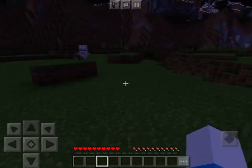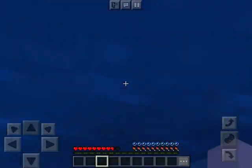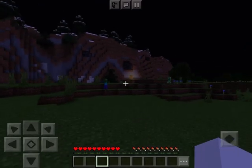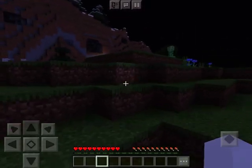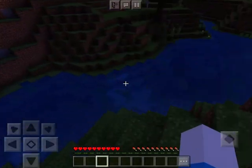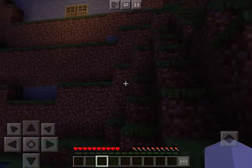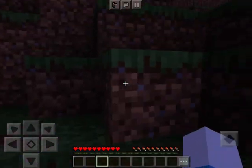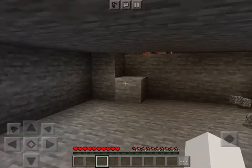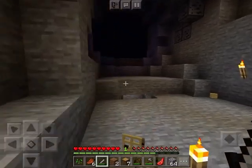These guys are coming for me and you don't want to get hit by them. These green guys blow up — and that's what you don't want them to do, because if you don't have armor and you're really unlucky, they can insta-kill you. If you die, you must retrieve all your loot.